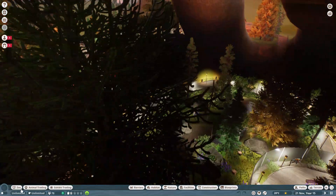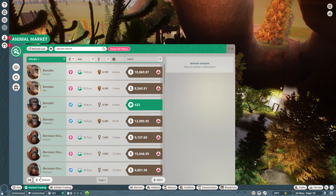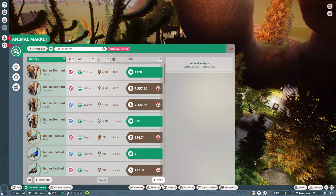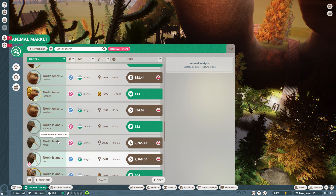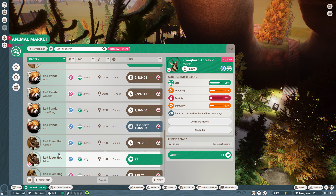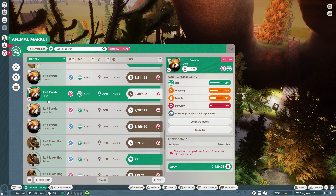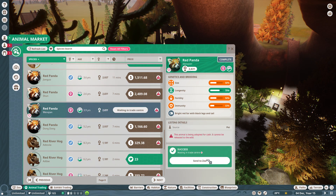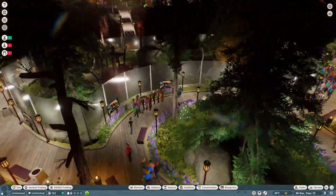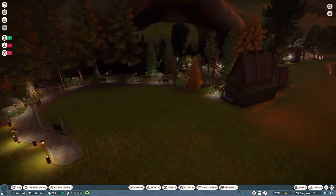Let's have a look in the trade center real quick. Red panda - here we are, fresh. I'll get another female, give this one a little harem or something. Quarantine - all right, cool. Oh my god, we've got guests now. I don't know whether it's finally or not, but okay.